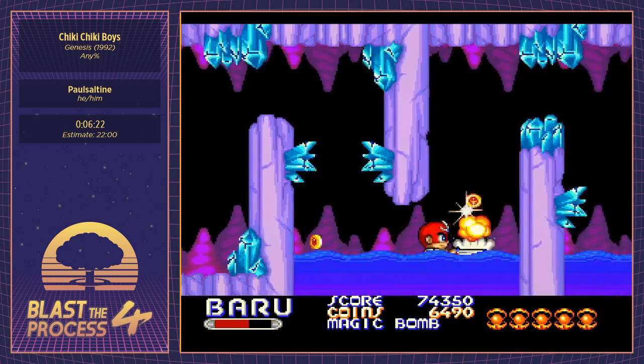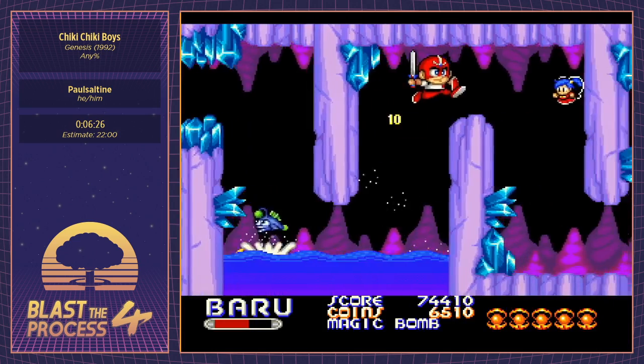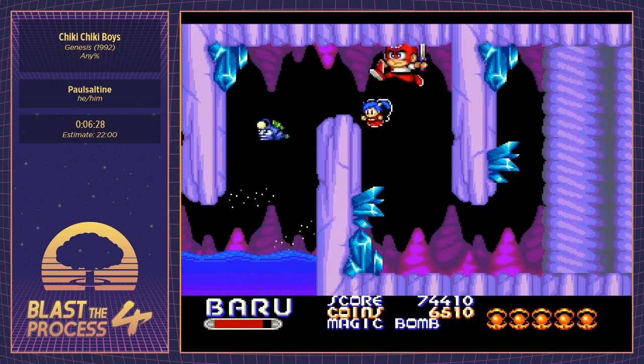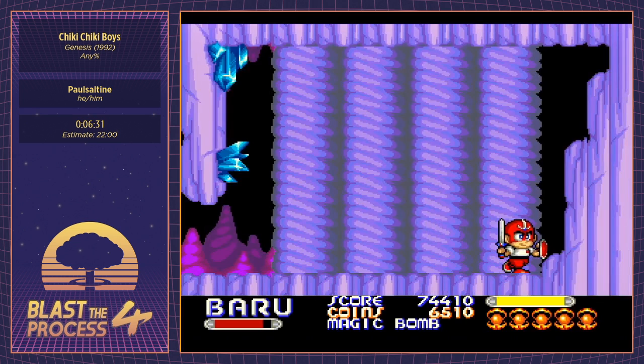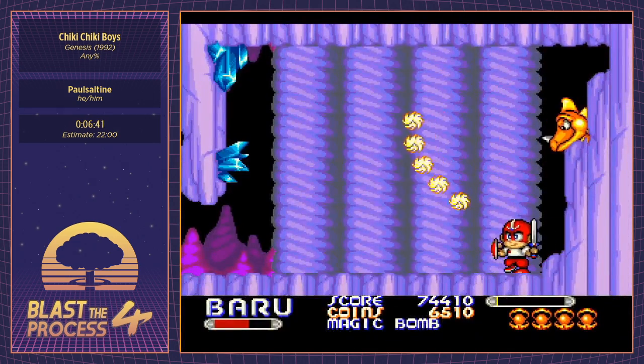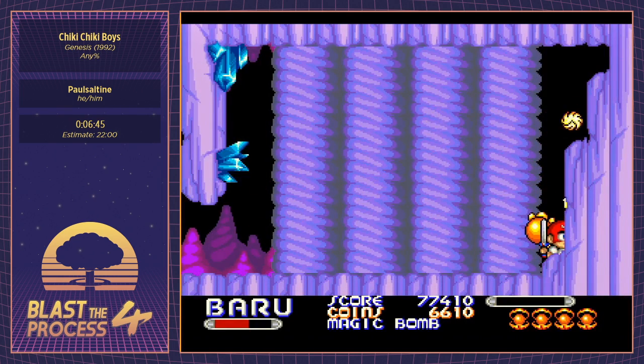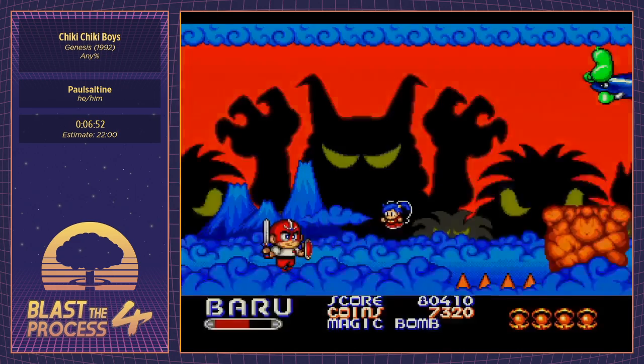Coming up there's a mini boss skip I'm going to try for. I still don't know exactly how it works — it would save about 10 seconds if we could get it. And of course we did not get it. I believe this trick involves doing a bunch of damage to the dragon while it's off screen and then throwing a bomb while it's still off screen.